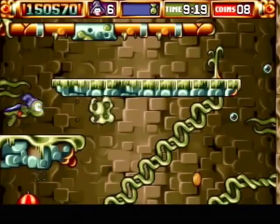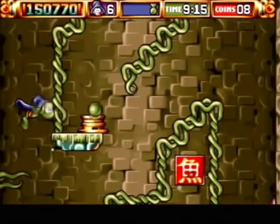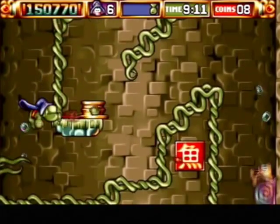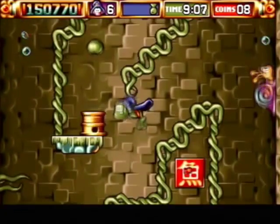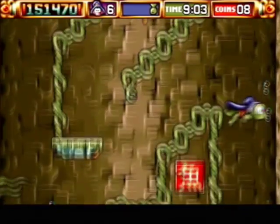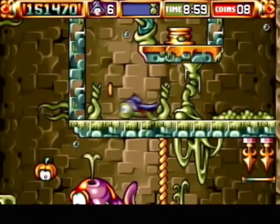Here's the first split in the level, and whenever a split comes up in this stage, go left. The right way will always get you to one of those toxic barrels which are difficult to hit. Let's do it the old fashioned way — there we go. So whenever there's a split, go left, at least in this stage.